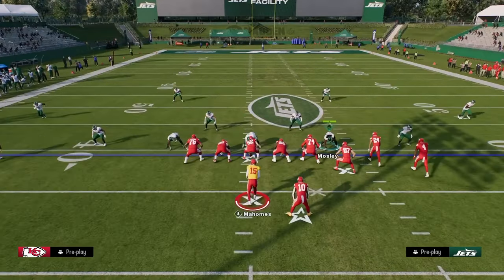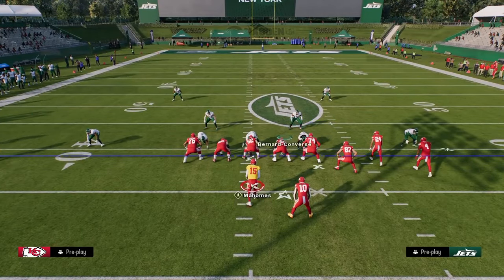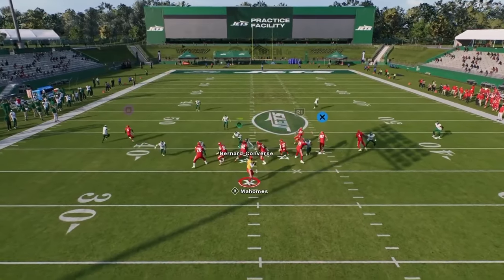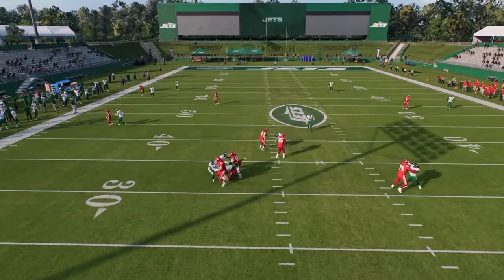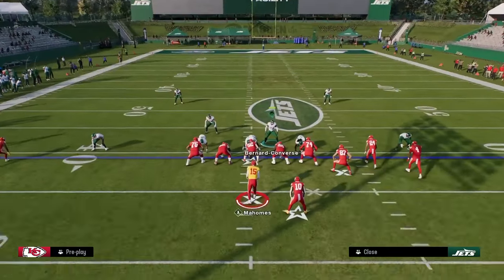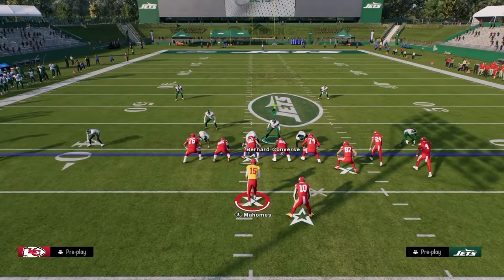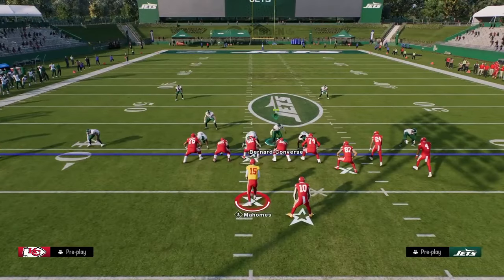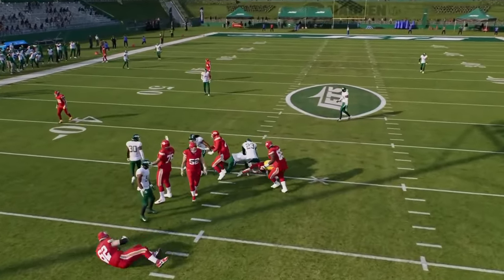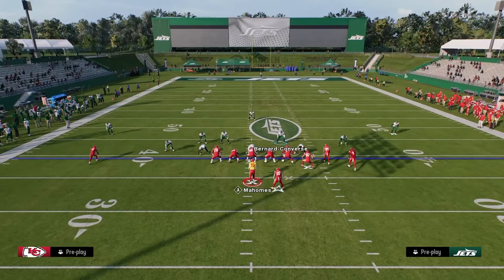My favorite blitz is DB Fire. The basic idea: pinch your D-line, slant it inside, and keep it contained. Often you'll get one or both slot corners coming in at the quarterback. I also want to show Free Safety Zone Blitz. What makes this defense so effective is it's symmetrical, has great coverage, and the pressure is really effective. The Dollar blitz is slightly worse in practice mode than in game mode, by the way.